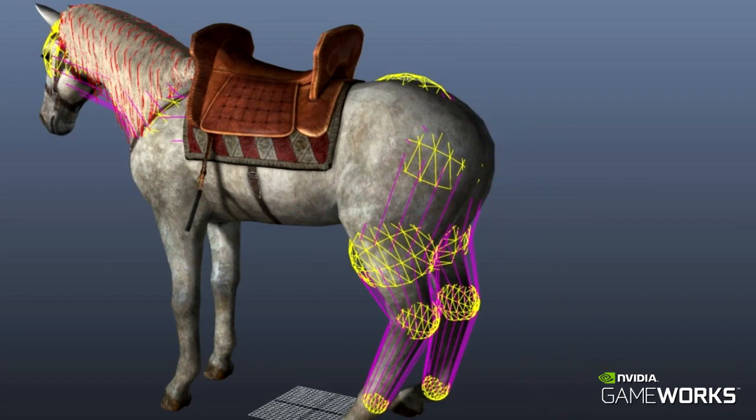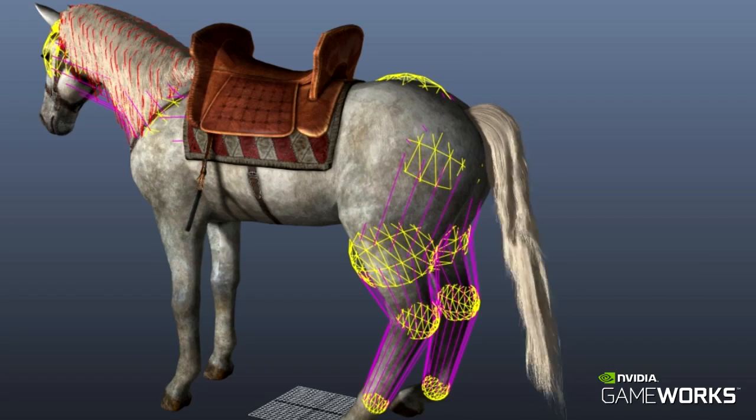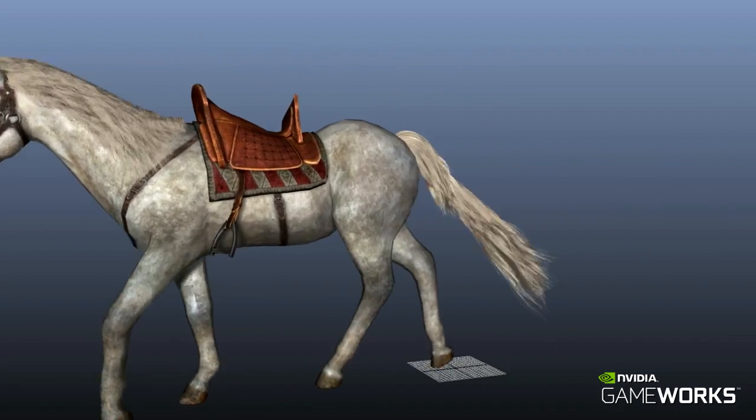The horse simulation uses multiple collision volumes that permit proper interaction of the long hair of the horse's mane and tail.